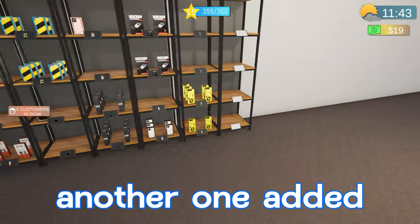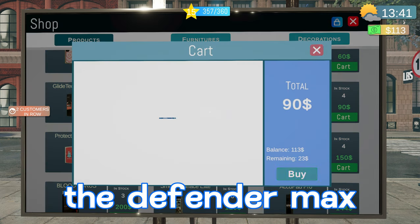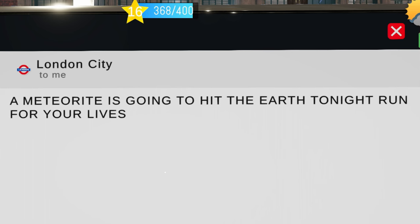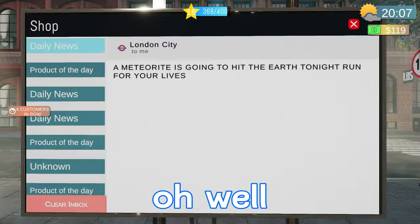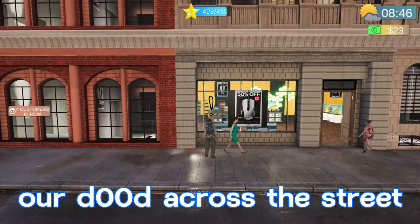There's $400 — you guys already know that's grounds for a new shelf, another one added to our collection. We haven't ordered the Defender Max case yet, we'll give that a go. There's an in-game news alert — 'The meteorite is going to hit the earth tonight, run for your lives!' That group of customers bought a lot of stuff — let's go talk to our dude across the street.